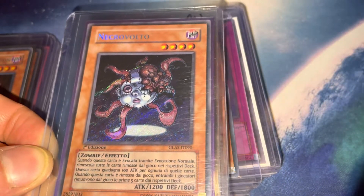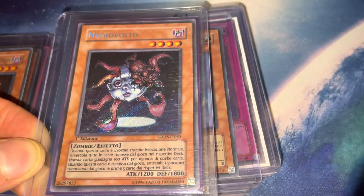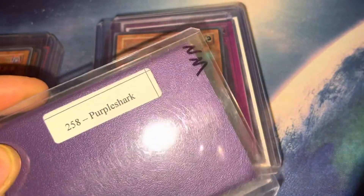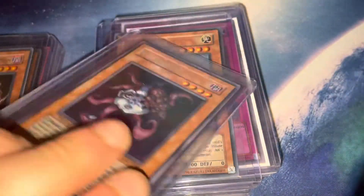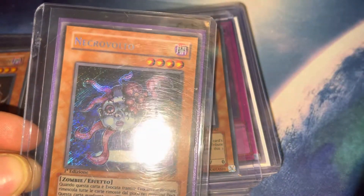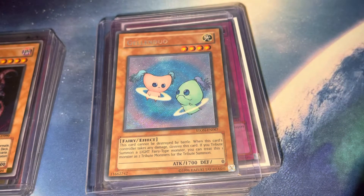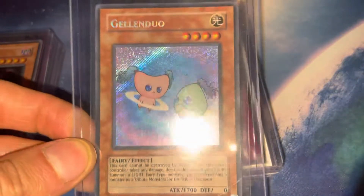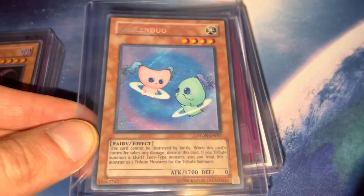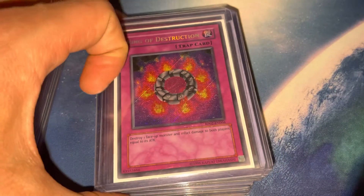I actually managed to pick this up for 60 dollars in 2018 — I think Troll and Toad was having a sale. We all know that Troll and Toad 'near mint' can be questionable, but this one actually is near mint, I would say — very flawless card, maybe very light played. Then Jowgen Duo — not first edition, but one of my favorite secret rares. I just love those mid-2000s secret rares; something about them, they're a bit harder to track down.